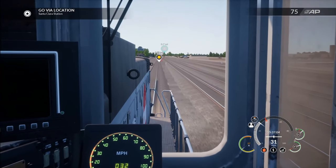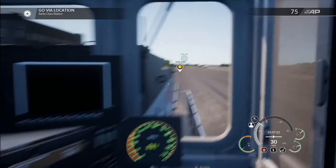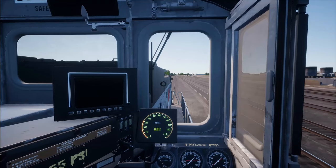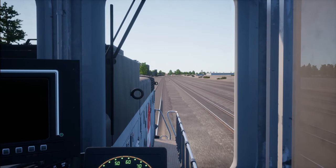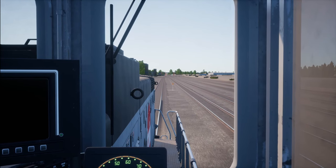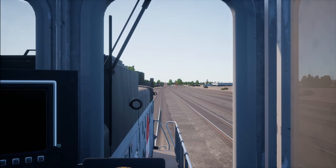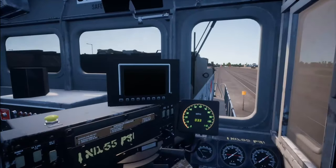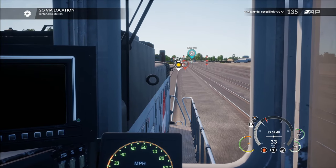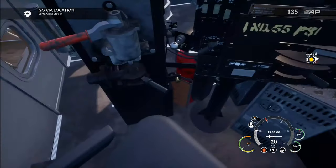Dimmed headlights on our rear locomotive as per protocol. Let's start slowing her down — we have a signal coming up and I can't tell what it actually is. Looks like it might be a stop indicator. Actually it's an approach. I was looking at the right-hand side signals. Our signal is the diverging approach. JPBX diverging approach, Santa Clara, mains 1 to 2. Start slowing down for that diverging approach.